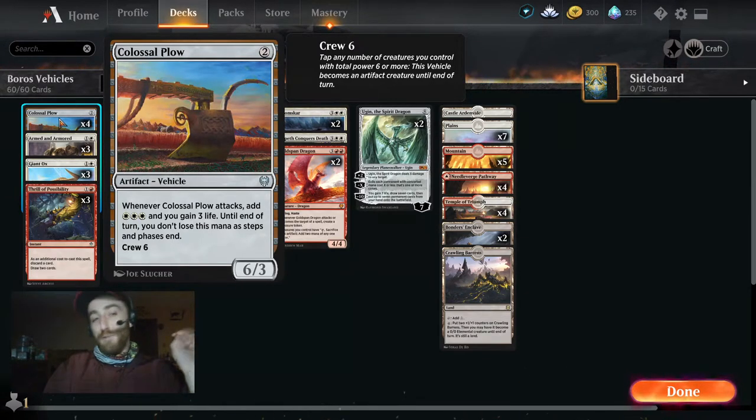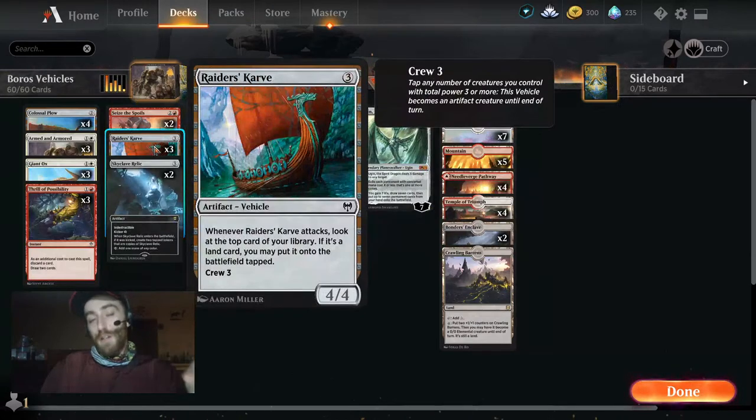That gains us three life, three white mana, and is probably six damage to the face unless they want to lose one of their creatures. The Colossal Plow has a relatively low toughness at three, so we do lose it at some points — that's why we run four. We also have three of the Carve, which is a four-four that you only have to crew for three.